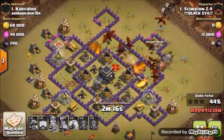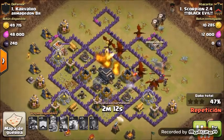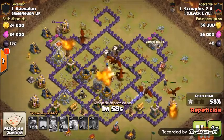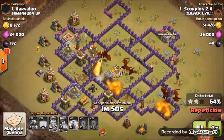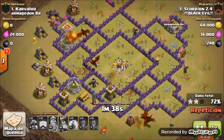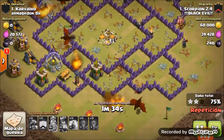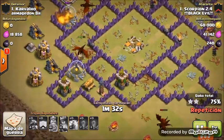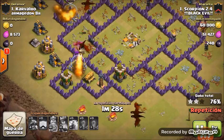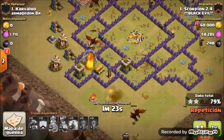And here comes a clan castle dragon. The dragons were advancing pretty normally, I guess. But then with four dragons left, things start to get crazy. There are two archer towers and a tesla which can still do damage to the dragons. There's one dragon in the middle close to them, but the elixir storage is shielding those defenses and doesn't make it.